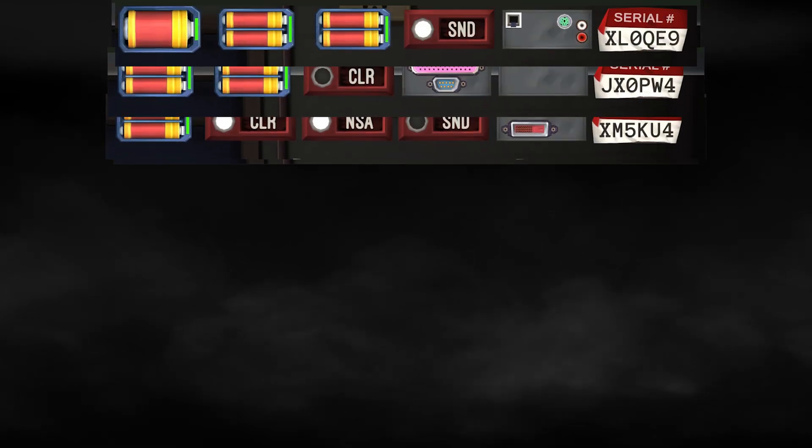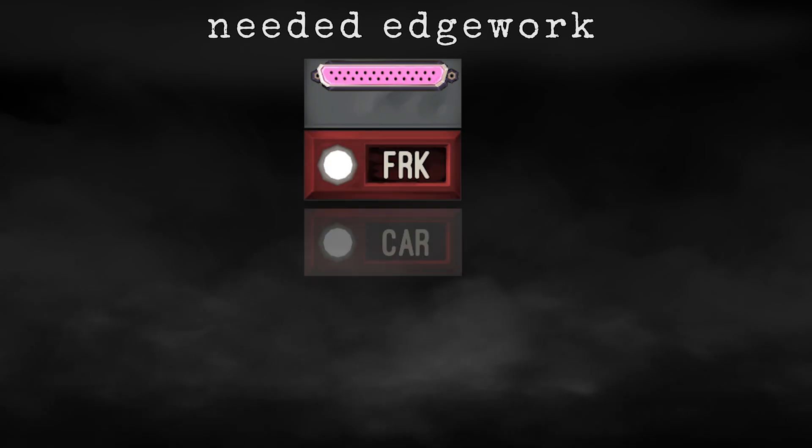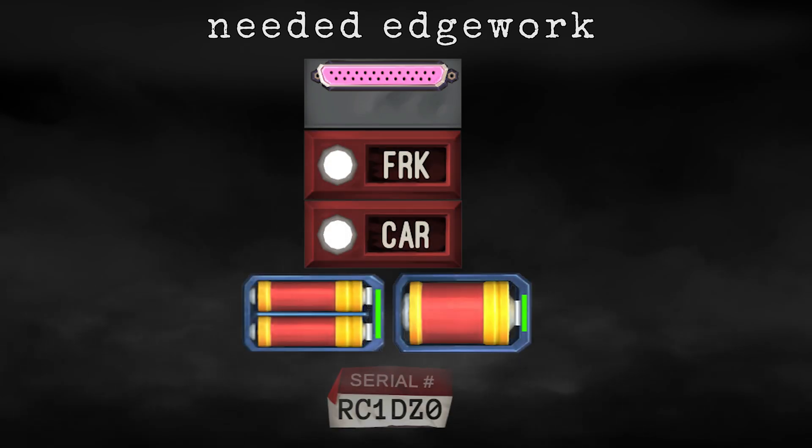Having got that out of the way, we can finally talk about how everything works. At first, we need to get all the edgework from the bomb. There will always be 5 widgets on the bomb, plus a serial number, which will be conveniently placed as the last one. From all the edgework in the game, the only ones we will need are parallel port, lit FRK, lit CAR, batteries, and serial number.